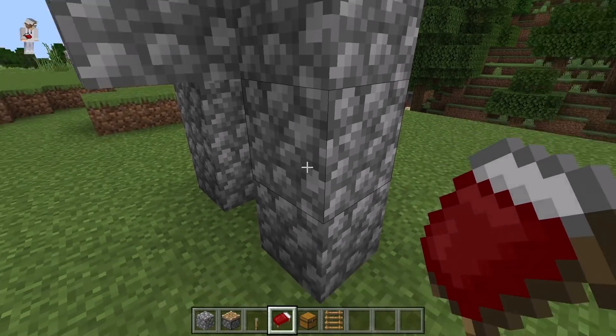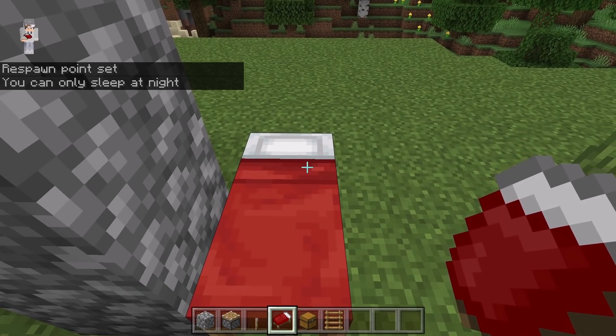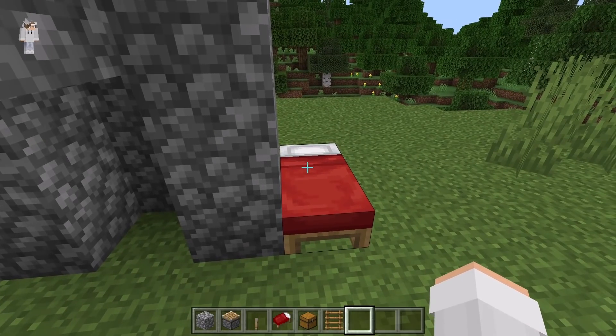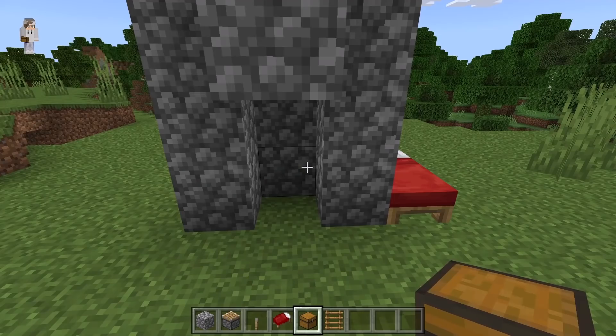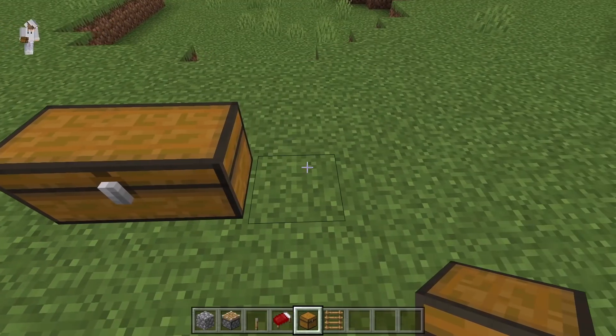At this point, I recommend you guys place a bed over here. Now click on it. As you guys can see there, you should then get a message saying your respawn point has been set. By setting your respawn point there, after you die you will be able to respawn over there and pick up all the items easily. Now I recommend you guys place some chests — these chests will be where you put your items into.